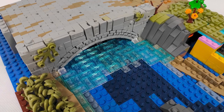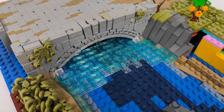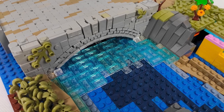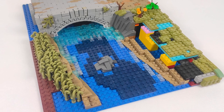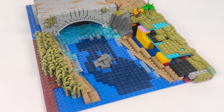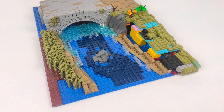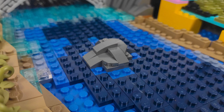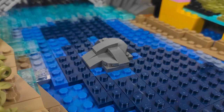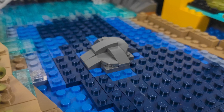Under the bridge there is of course a small river, made with a simple and well-known technique, but I think it works great here, showing the different depths of the water. But here I had to stop building, because I ran out of trans-clear plates, which are a crucial part of the structure. And in the middle I made a small rock, just to add some variety, but I will probably change it a bit when I build the water around it.